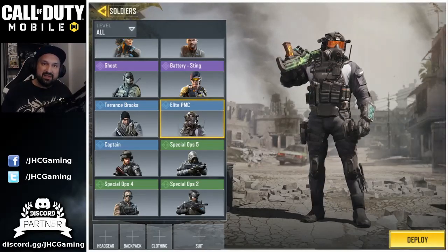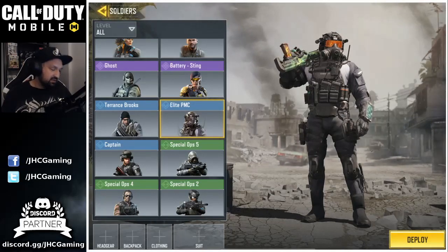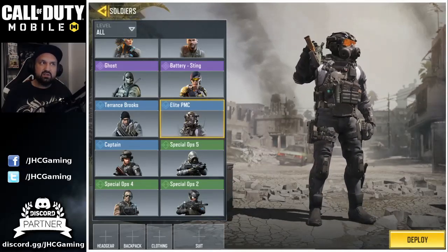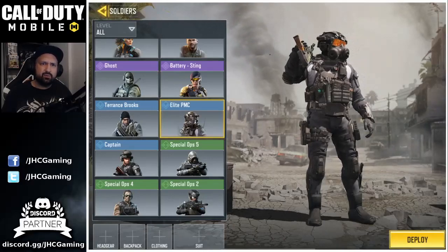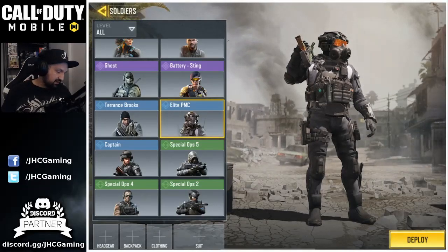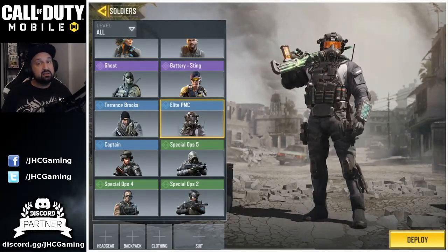Next up is Elite PMC — this is still in the shop by the way. You can buy it with COD points but not with credits. I think it was around 1,600 COD points, which is about $20. Correct me if I'm wrong, but it's still in the shop if you guys want it and it is one of my favorites.